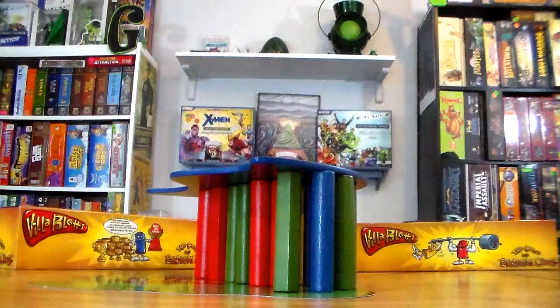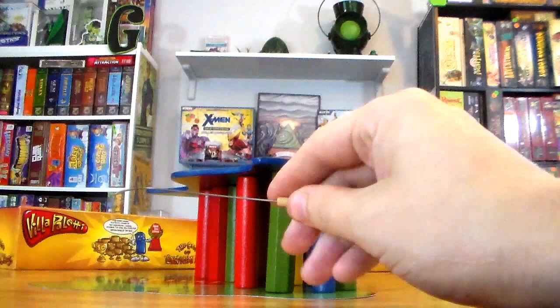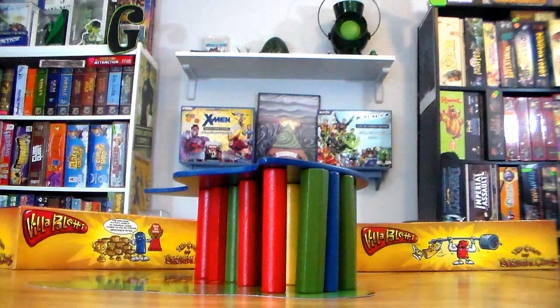You continue going around the table taking turns pulling posts. The rule about pulling is you cannot touch another post or you forfeit your turn. You can use the hook to wiggle something out, but the hook also cannot touch another post. You can move other posts with the post itself — that's legal — but any extension of you beyond said post is illegal and you forfeit your turn.